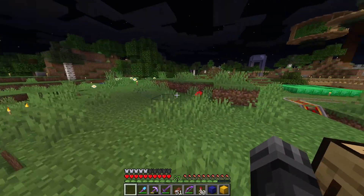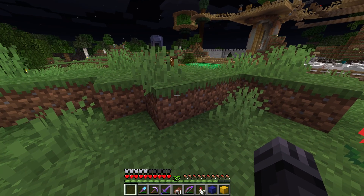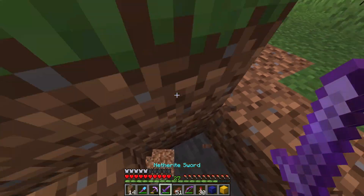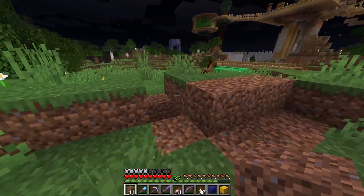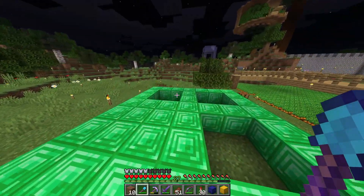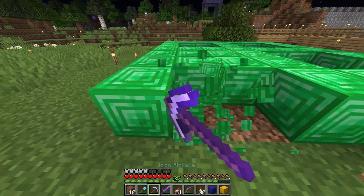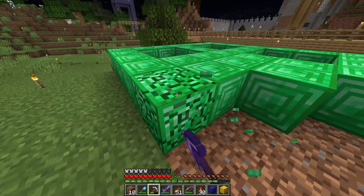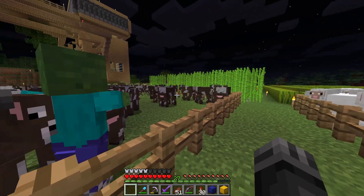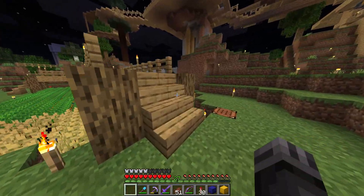The next modification automatically switches your item in your hotbar to the most efficient item for whatever you're trying to do. So if I want to mine this dirt, obviously I want to use my shovel — if I try to do it with my sword, it's automatically going to change to my shovel and start dissolving the dirt. It just basically is a lazy mod. And it also automatically switches to my pickaxe when needed. If you're working in your world and a mob suddenly attacks you, instead of swinging your pickaxe or your fist, you will end up swinging your sword at them. So it can really save your butt at times.